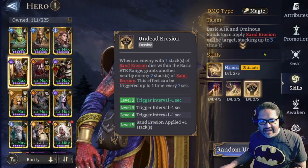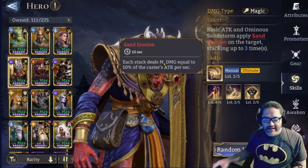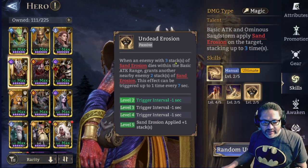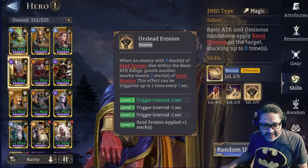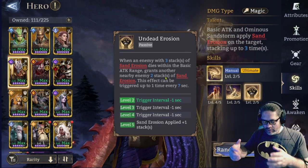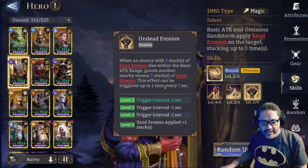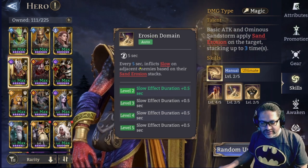He has a passive based on his talent: Sand Erosion. He stacks the debuff, and each stack deals magic damage equal to 10% of the caster's attack per second. When an enemy with three stacks dies within his basic attack range, he transfers two stacks to a nearby enemy — this can trigger up to once every seven seconds. His auto skill every five seconds inflicts a slow, which is integral for GR1 to keep waves from taking down the wall too fast.